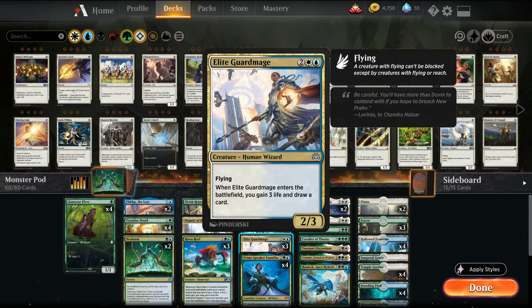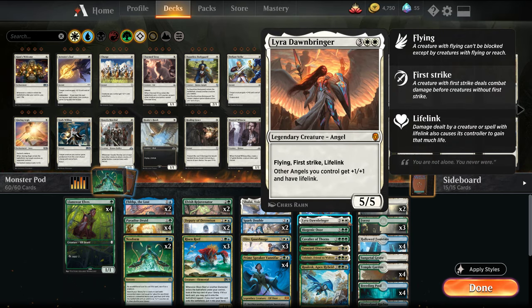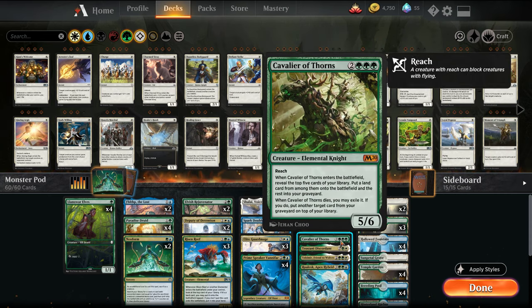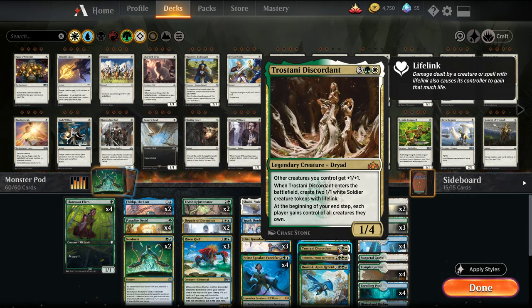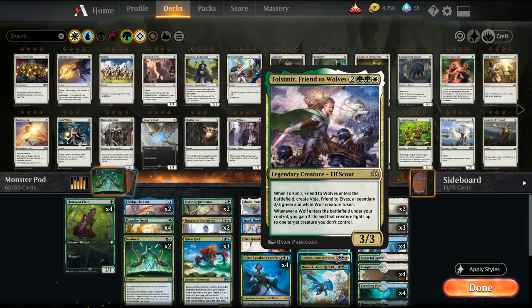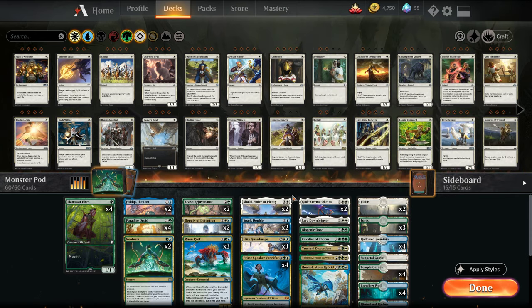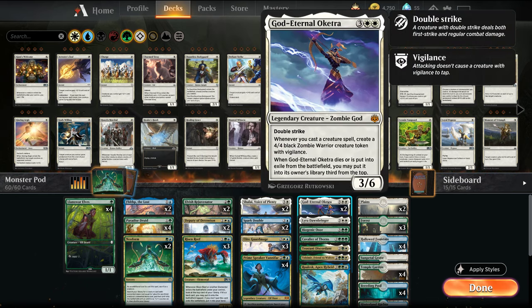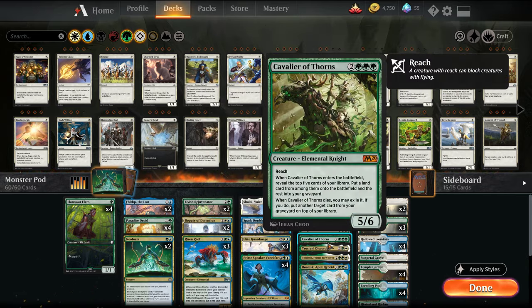Elite Vanguard, similar to Risen Reef, comes in, draws us a card, gains us some life. God Eternal Oketra is what I'll get at the five-drop slot most of the time, and every creature you cast just creates 4/4 zombies. Then we have a one-off package: Lyra for life gain, Biogenic Ooze when we need to go wide, Cavalier of Thorns when they have flyers. Trostani's against Mass Manipulation decks. Tolsimir's Mirror is removal on a stick with two creatures. Rolex puts counters on things to make them bigger. Spark Double is really awesome because you can clone God Eternal Oketra, have multiple Lyras, or multiple Prime Speakers — it's a cool way to abuse synergy in the deck.